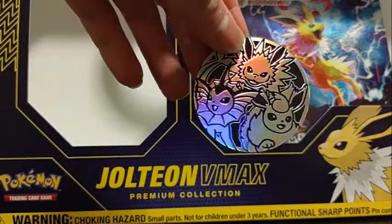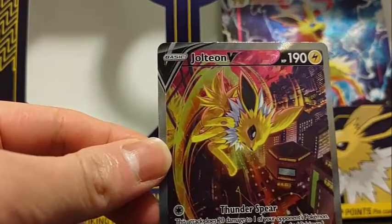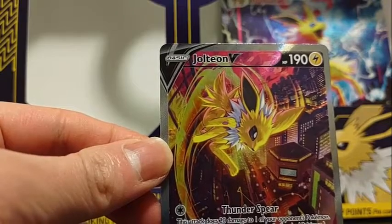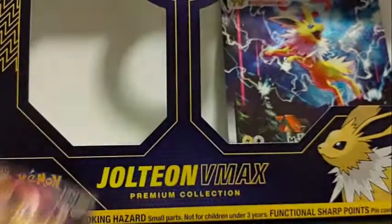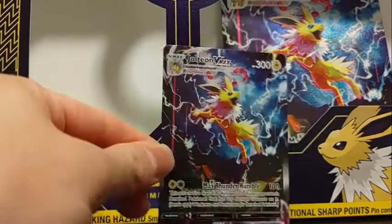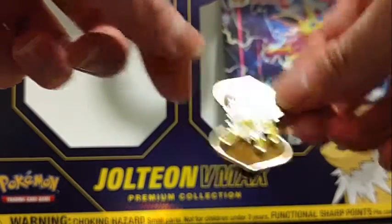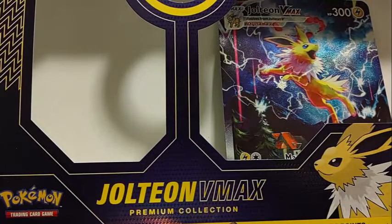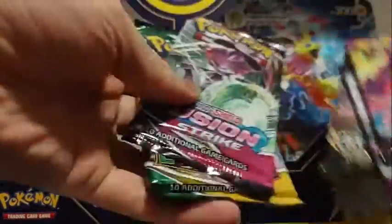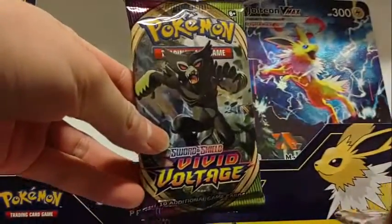We've got another Evolutions coin. Jolteon V - Dunder Spear, this attack does 20 damage to one of your opponent's benched Pokemon. And Pin Missile - flip up to four coins, 60 for each heads. That helps with the whole Max Dunder Rumble. Here is our Jolteon badge. We got two Fusion Strike packs and Evolving Skies packs, so I'm going to put them in order. We got our Vivid Voltage first.